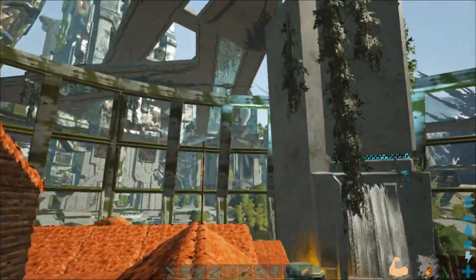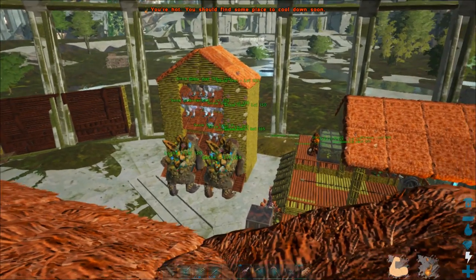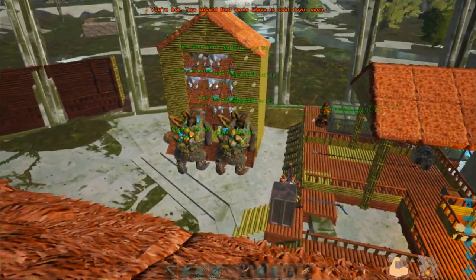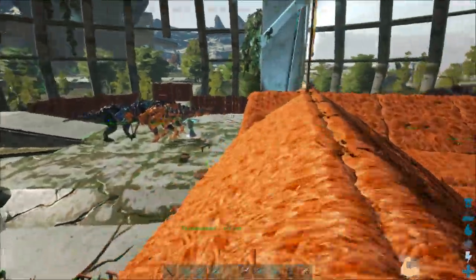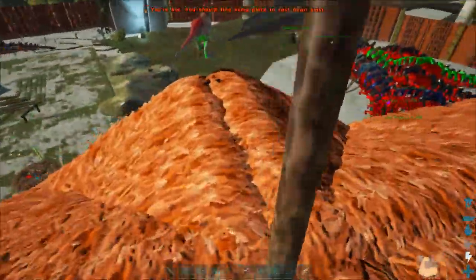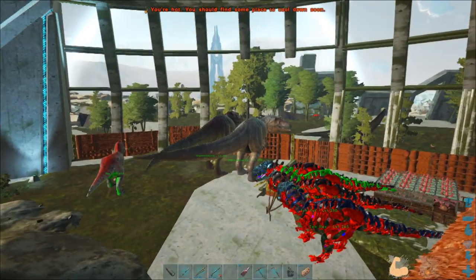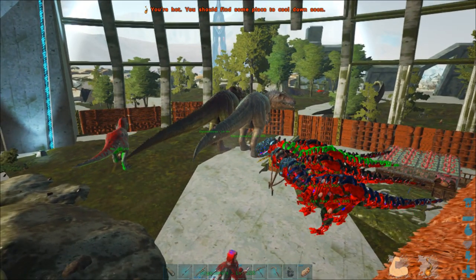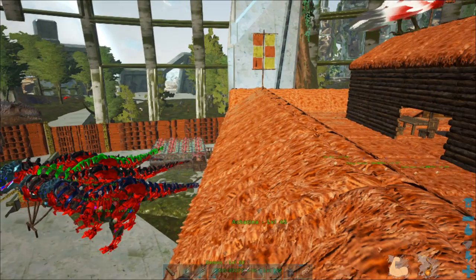This is my castle — Mango Castle. It's my bird aviary. I built it this high so T-Rexes would walk underneath it and I could easily pick them off, but I forgot about gigas — gigas can bite up this high. So I was a bit caught out, but it's still good.